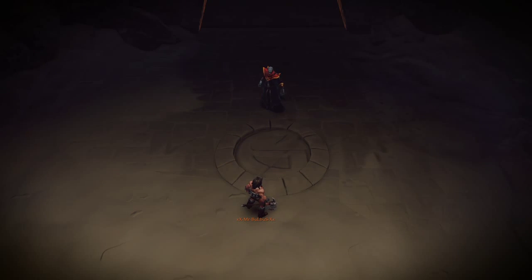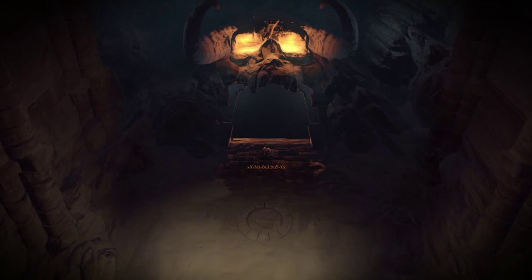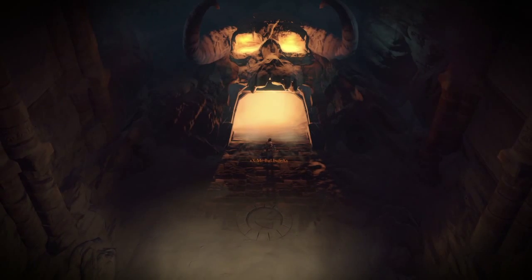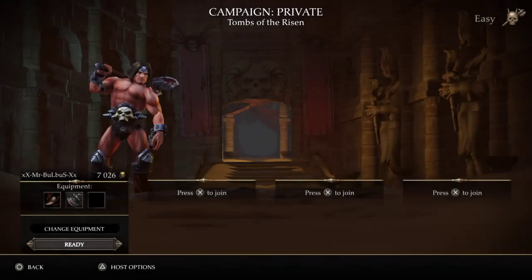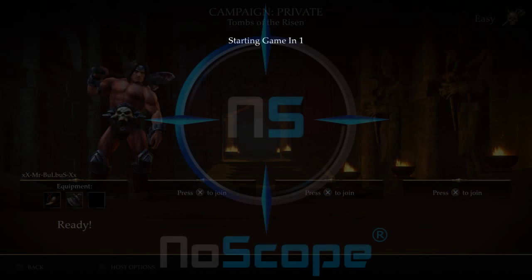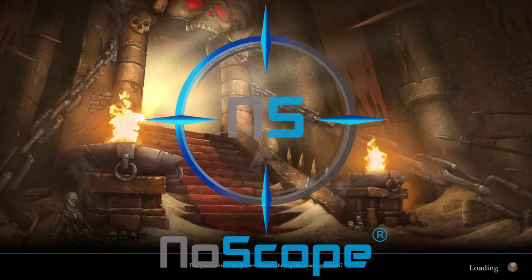You can skip these cinematics just by pressing Triangle, depending on how patient you are. It reminds me a little bit of Lara Croft and the Last Temple of Osiris — third person view.